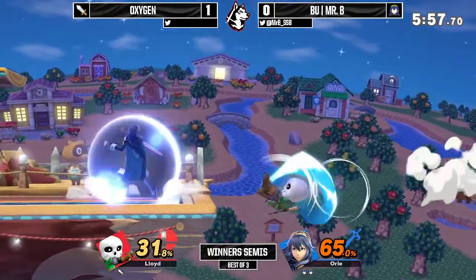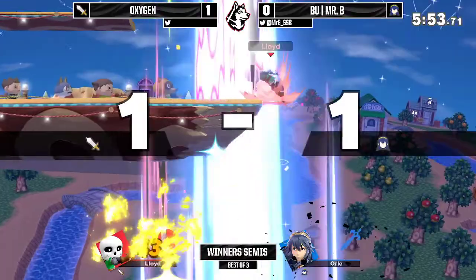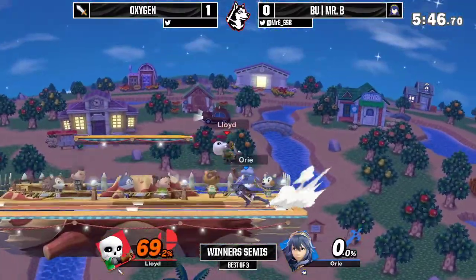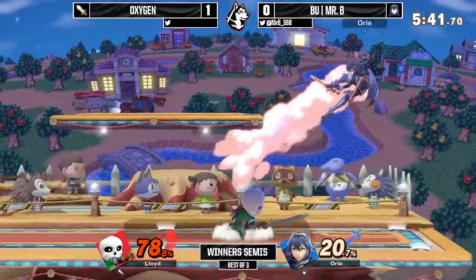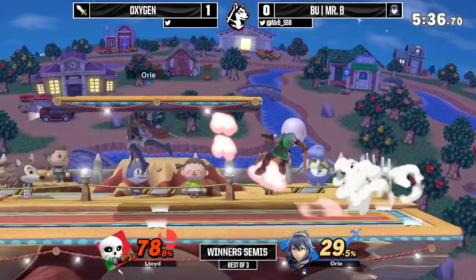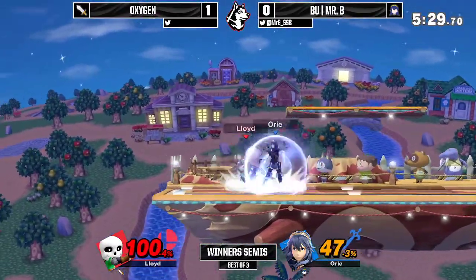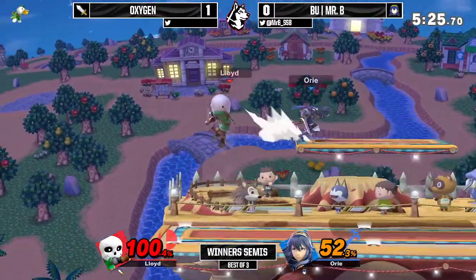Mr. B hasn't gotten hit for quite a while. It looks like Mr. B is finally getting a number on what sort of spacing he's going for. As they say, the commentator's curse — he gets hit on the ledge. I think that might have been a re-grab, but a spiking hitbox against. He does have about a 58% lead right now, very good for him. The carry follows into down tilt area into forward tilt.